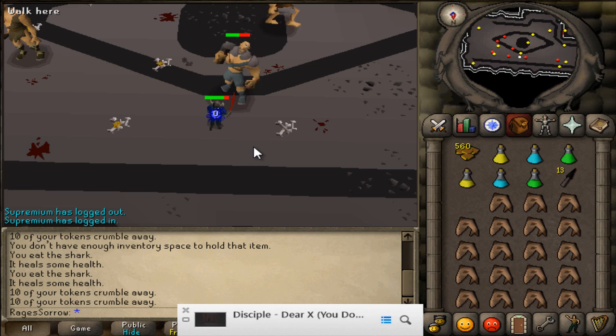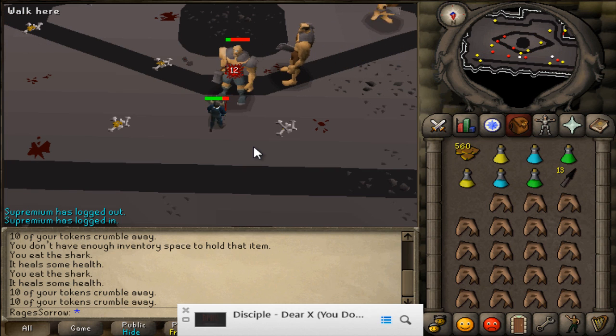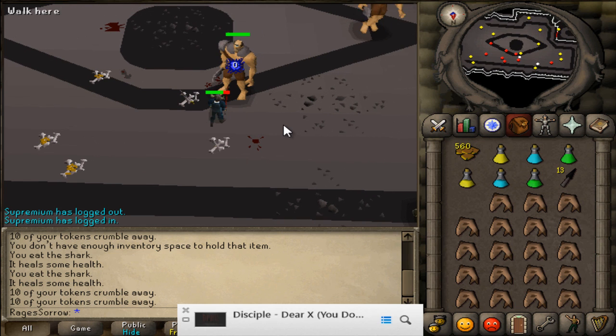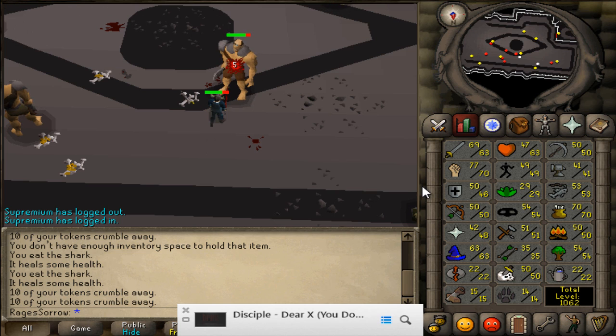So essentially I need to get 70 Magic up first because I'm actually really close on that one, and then I'll start training Range to get that up. For anybody that doesn't know this, Range in the original RuneScape — the current live game — was actually my first 99. And I was really happy when I got 99 Range, because at that time I was a Range Tank during Bounty Hunter.